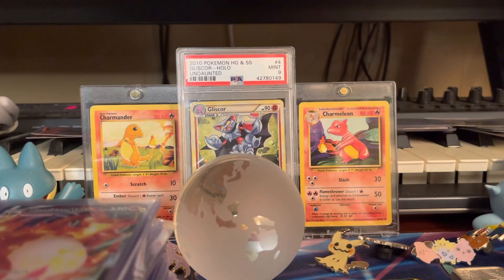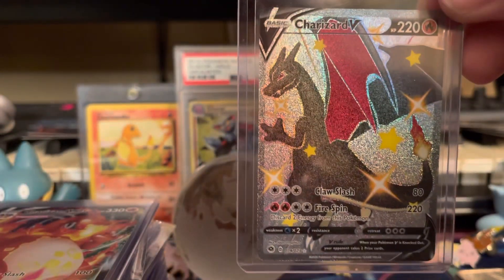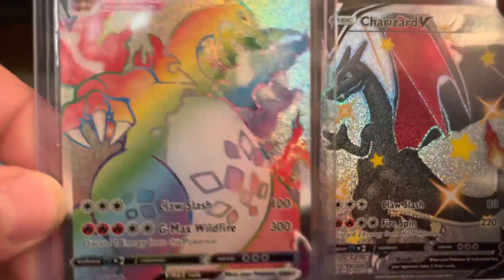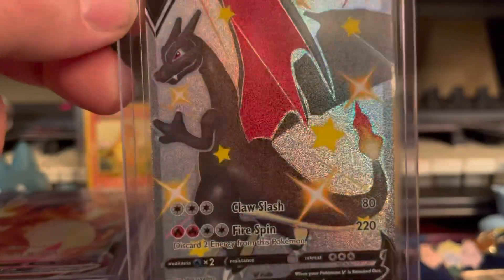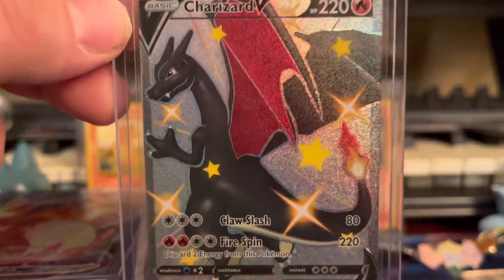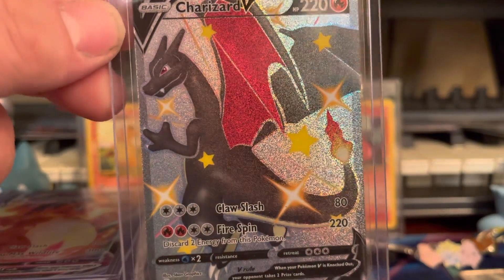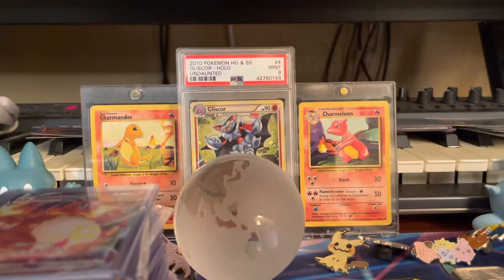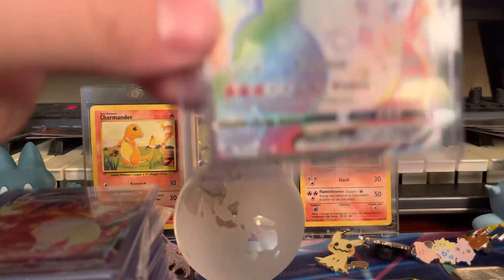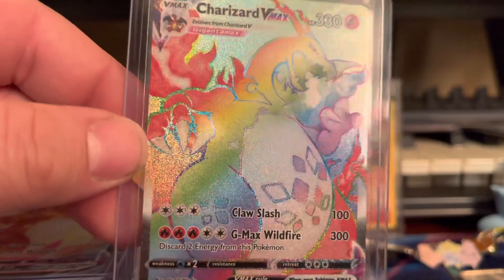Now we're down to our last two Charizards. First is the Shiny Charizard and his brother the Rainbow Charizard. We pulled the Shiny one two days after Christmas when all hope was given up — it's my top favorite rendition of Charizard, such a beautiful card that just hypnotizes you. We pulled the Rainbow Charizard on Christmas during our Christmas video and I was absolutely hyped.